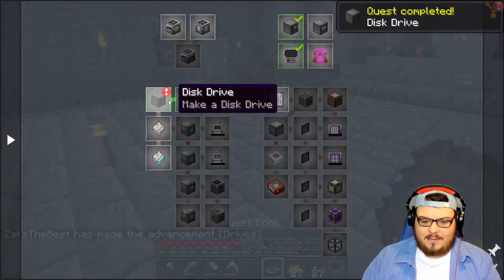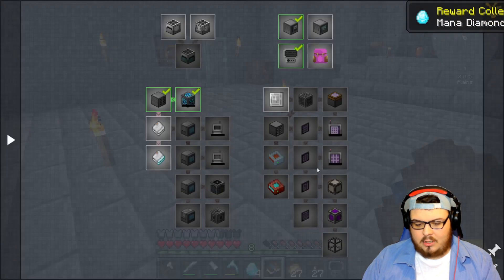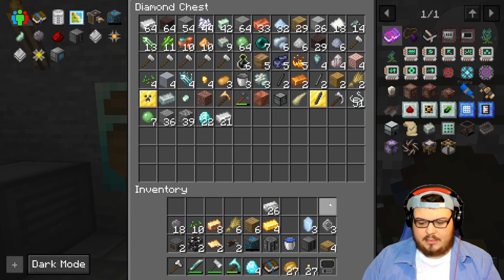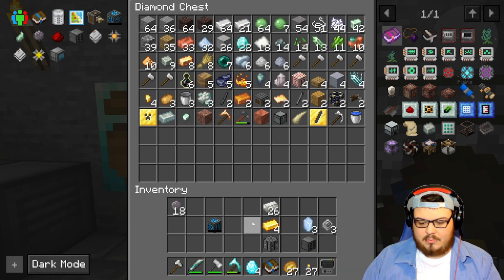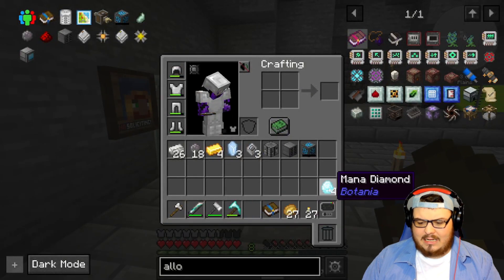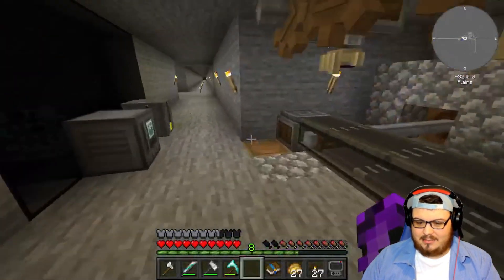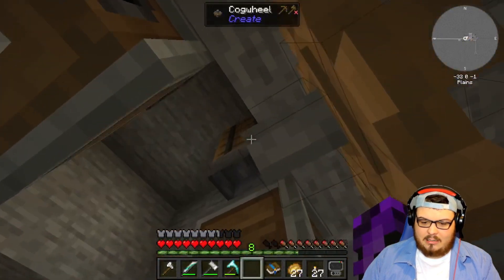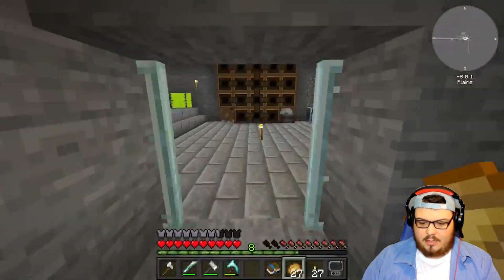Holy moly, this is a lot of stuff! Let's go ahead and claim that. Now we need to make an item disk — we're going to make the 1k one first. I put all my redstone back there. Let's quickly empty our inventory. That should be good — we'll keep the silicon and keep the controller. There we go, our inventory is a lot more manageable. Mana diamonds — what in the world are mana diamonds? I legit don't know what mana diamonds are. Let's get that.